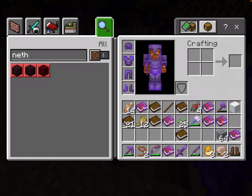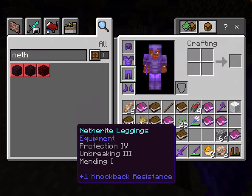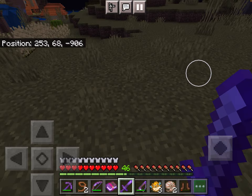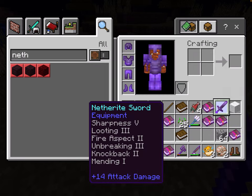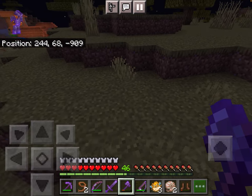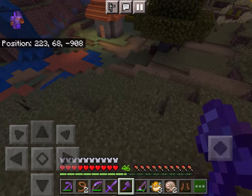I have foam netherite armor — pretty good armor, I would say. I also got a netherite sword, also OP, and an axe. I have a lot of enchantment books because I'm trying to get Thorns, but I cannot get Thorns. Anyways, yeah.